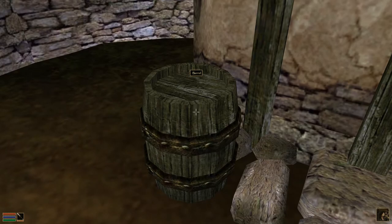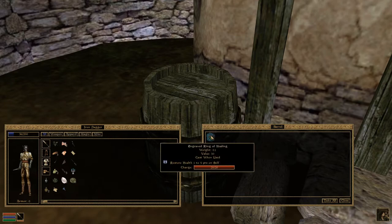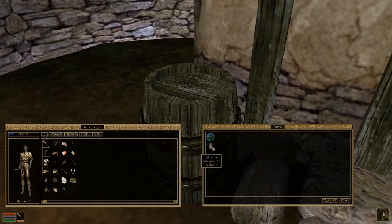Let's check in the barrel — we're not gonna destroy it like the Avatar would. Oh, what is this? An engraved ring of healing: restore health 1 to 5 points on self when used, and it's got a charge. Basically this is a ring that's charged with healing magic — like a wand from Dungeons and Dragons — so if we were in a pinch and needed some really quick healing we could use this engraved ring of healing and not use our own magicka reserves, just use some of the charge. I'm gonna take that.